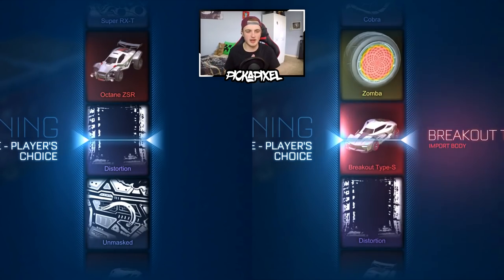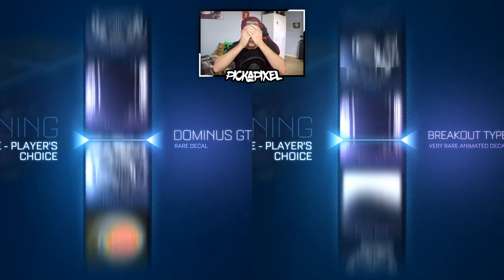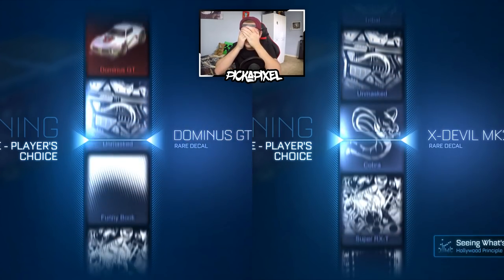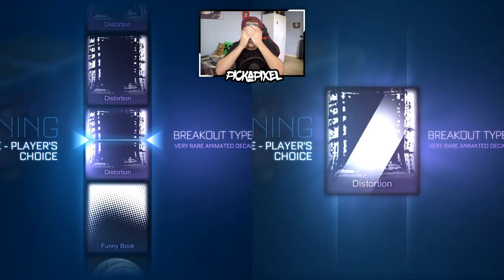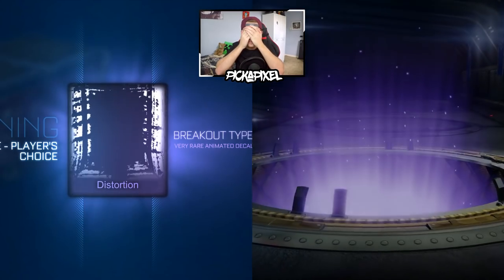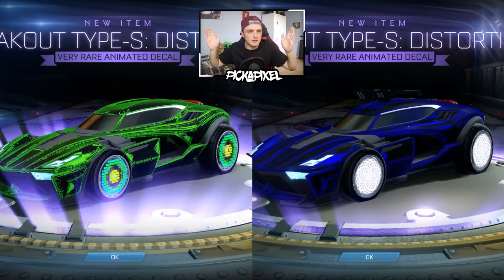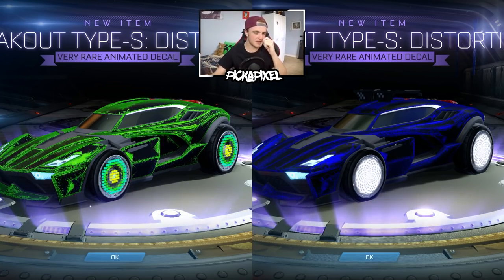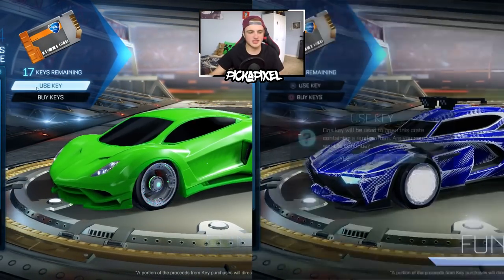Let's go for crate number three. I'm going to close my eyes this time and just see what they both land on. We got exactly the same — oh my gosh! Breakout Type-S Distortion. To get the same distortion in a player's choice crate is actually mental, because there are so many items in a player's choice crate.